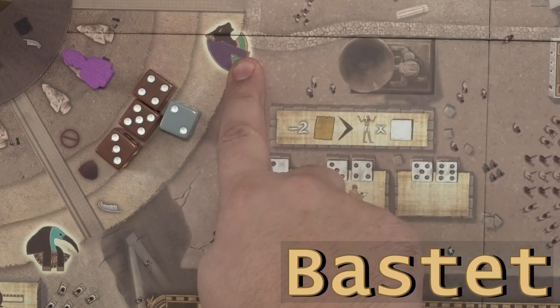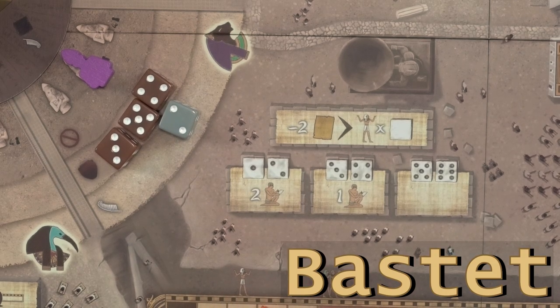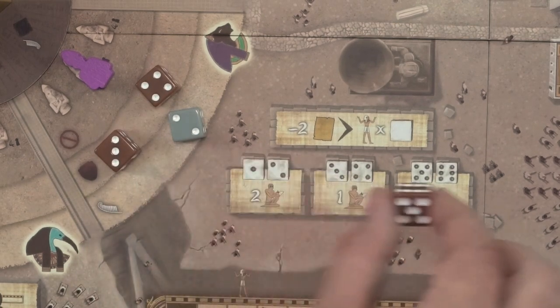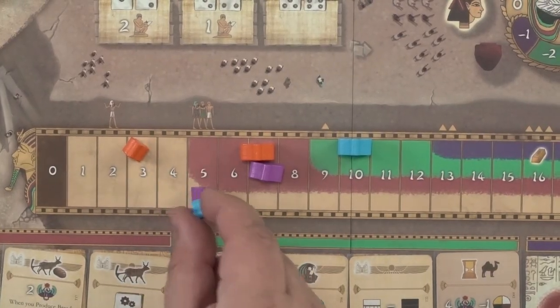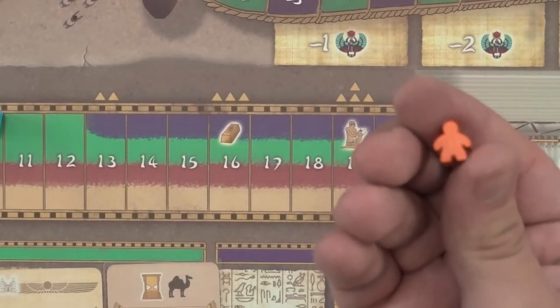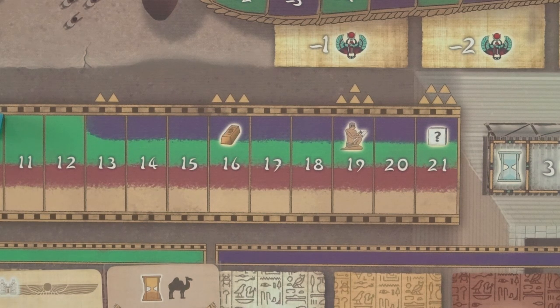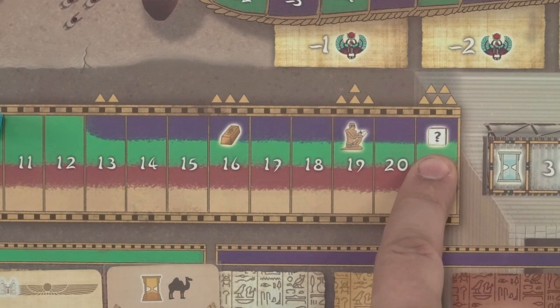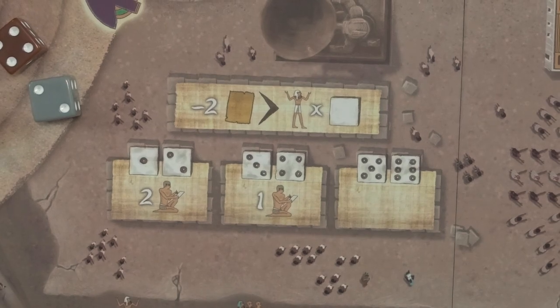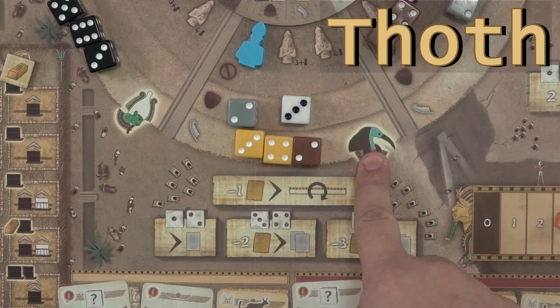The next god action is for Bastet, who lets you hold a festival to increase the happiness of your people. Pay 2 papyrus and advance your happiness marker a number of spaces to the right equal to the value of the die being used. Your happiness marker can never exceed your population marker. The first time your happiness marker meets the 16th space, gain 1 gold as a bonus. When reaching the 19th space, gain 1 scribe. If you reach space 21 with the happiness marker, immediately gain an extra action to perform without having to take a die — you can do any action as if you had any die value and color. Additionally, after moving your marker, if the die you used was a 1 or 2, gain 2 scribes; if it was a 3 or 4, gain 1 scribe.